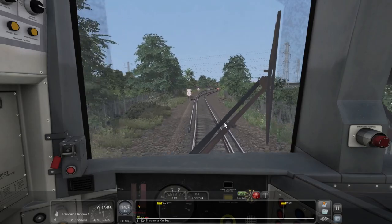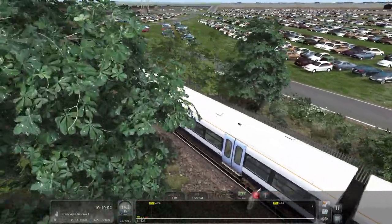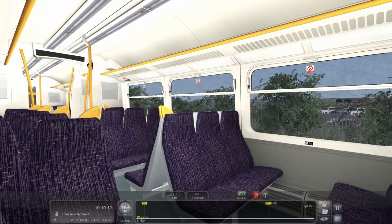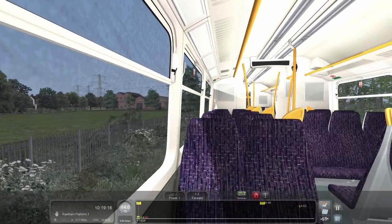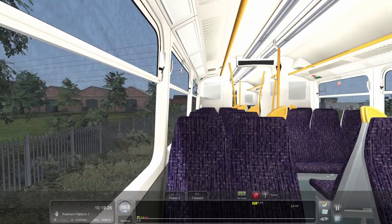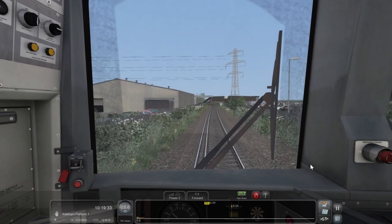Out we go from Sheerness-on-Sea, and they've got this massive scrap yard here for cars — look at this, tons of cars. There's the passenger view. We're out to 30 then up to 60. What time are we due to Rainham? We're due at Rainham at 40 past. Well I think we can probably get there beforehand — don't think it'll take that long.